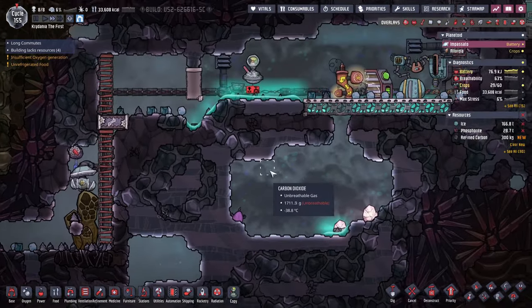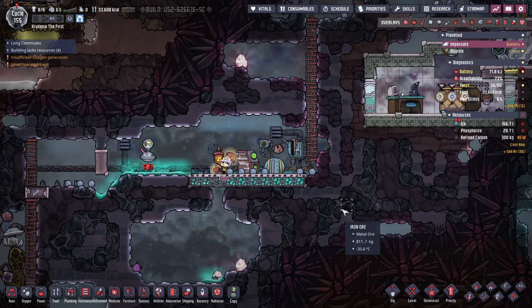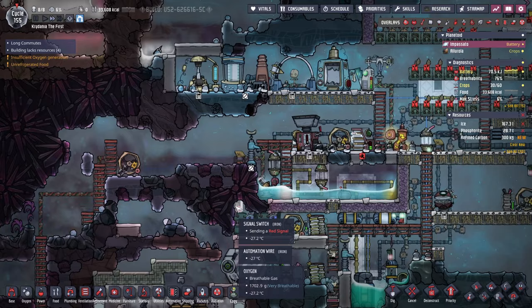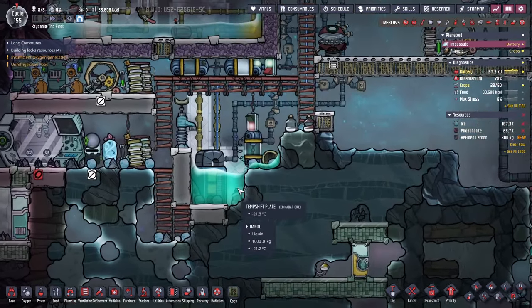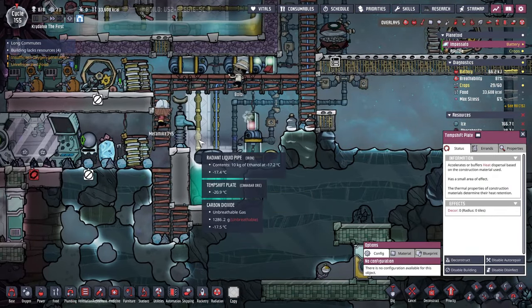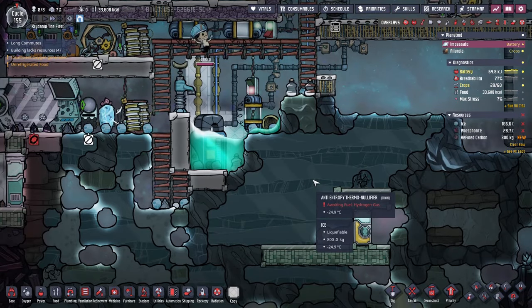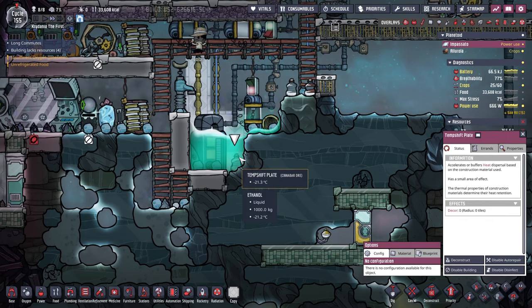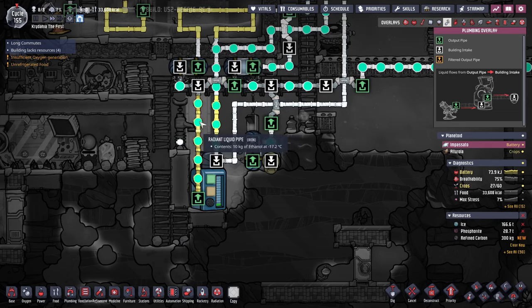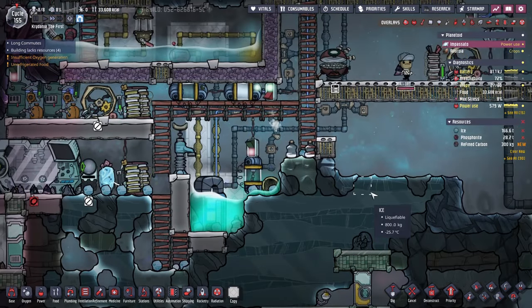Abyssalite takes a while to get mined, and I also don't have any atmos suits over here. There's all CO2, so maybe I should have another atmos suit checkpoint. Oh my god, this area is still so hot — I'm trying to cool it off. I even just built some more temp shift plates here to try to grab more of the cold from down below. This is just not cold enough.